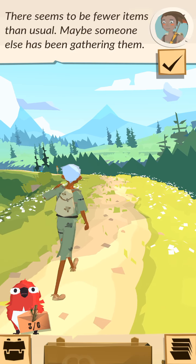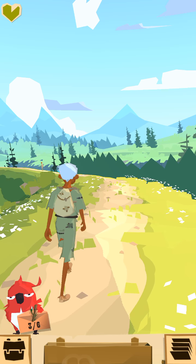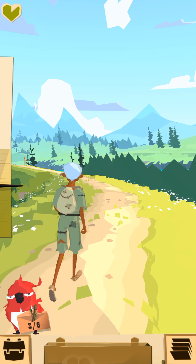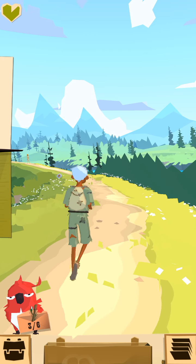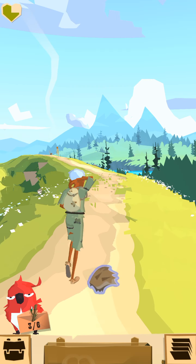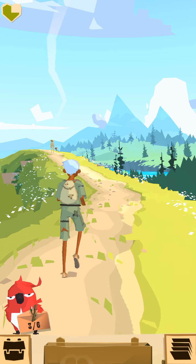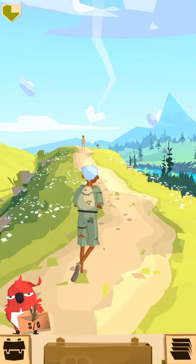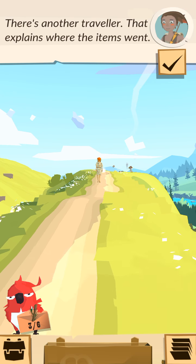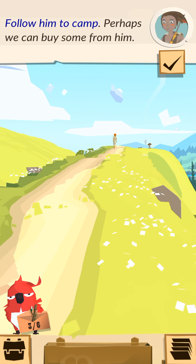There seems to be fewer items than usual. Maybe someone else has been gathering them. There's another traveler — that explains where the items went. Pull him to camp. Perhaps we can buy some from him.